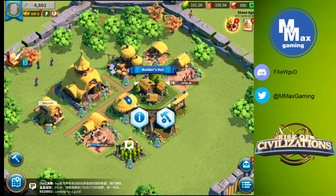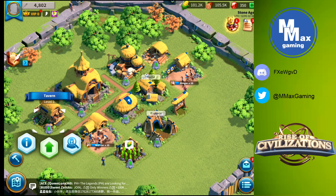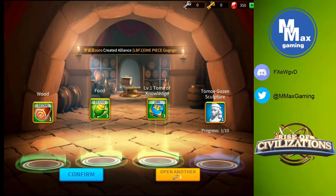We have two builders free so let's get them going. In a lot of games it's important to upgrade everything on the map before going to the next level, but in this game that's not true. You're really pushing on your city hall to get it done, but there are a few other buildings that are super important - I'll do a video on that. Our tavern has the word 'Recruit' above it. Using the magnifier next to it, we can see we have one silver chest and one gold chest available for free right now, so let's open those. In the silver chest: 10,000 wood, 10,000 food, a tome of knowledge, and sculptures for Tomoe Gozen.